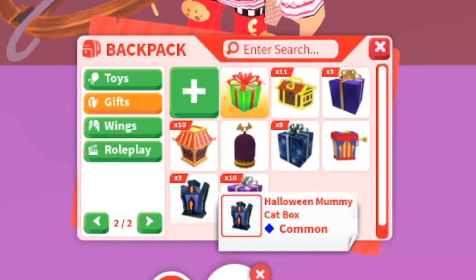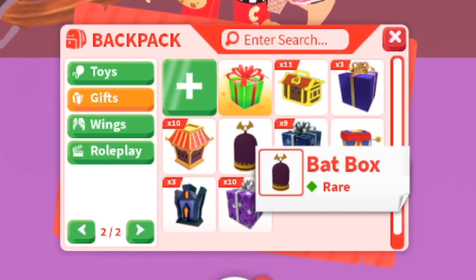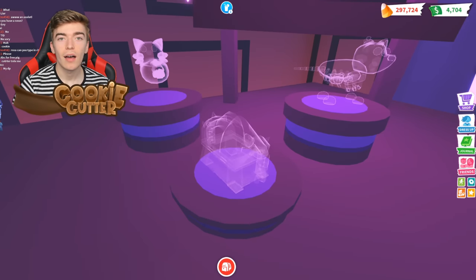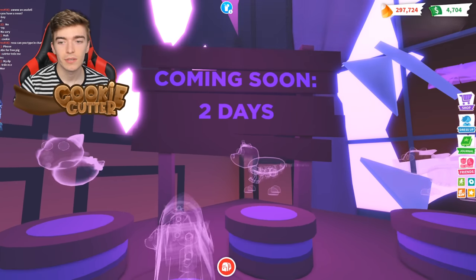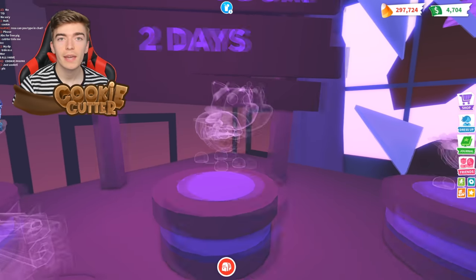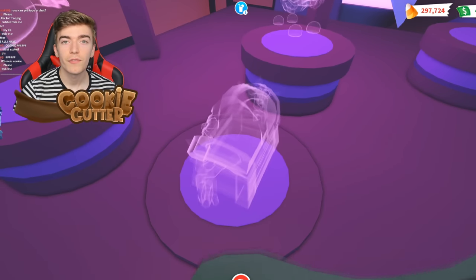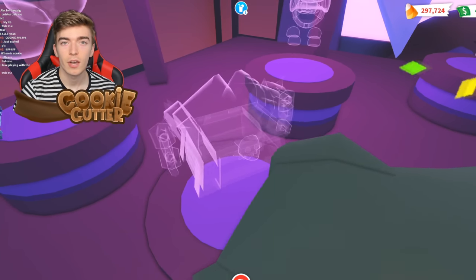Adopt Me did this last year with the Halloween Mummy Cat Box and the year before with a Bat Box. But this year it's going to be a Lava Wolf Box. It's coming out in two days and Adopt Me has just shared what all three of these pets are going to look like. We can finally see a colored version of these brand new pets, and we're going to get someone to open them up.